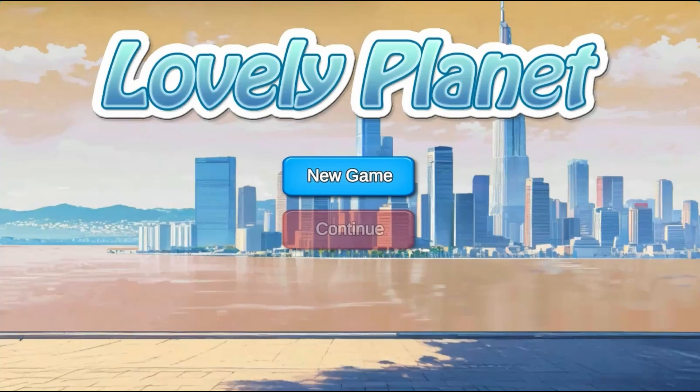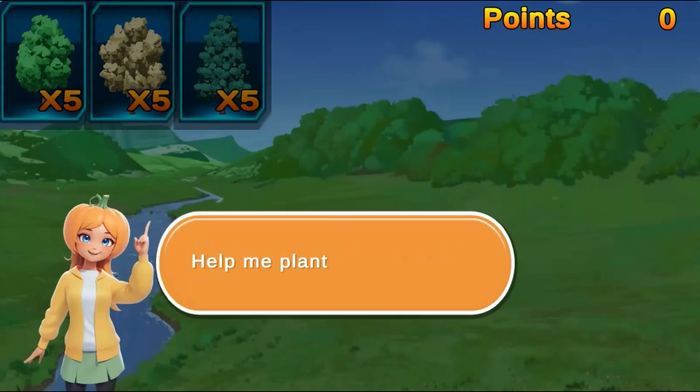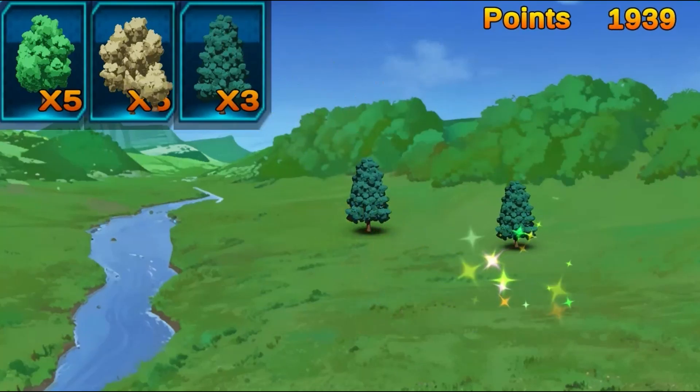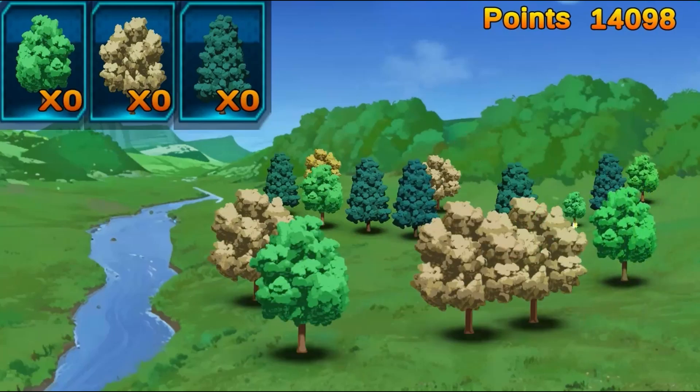Legends of Learning presents the Lovely Planet game. This is a science game that makes learning about biogeology fun and easy to understand. Help me — just drag the trees from the cards to the ground. In this informative instructional game, create a beautiful forest and a coral reef.